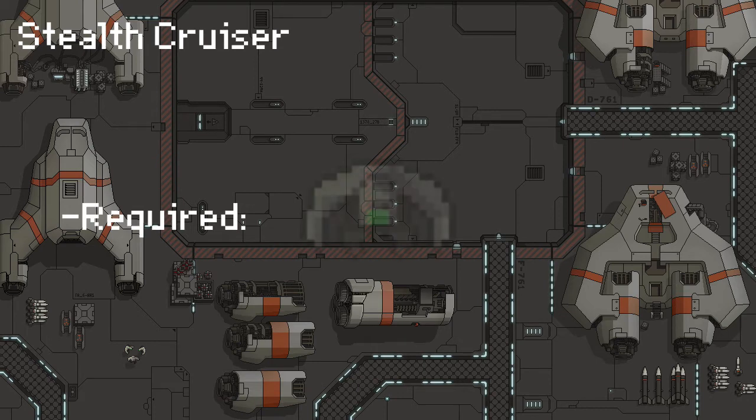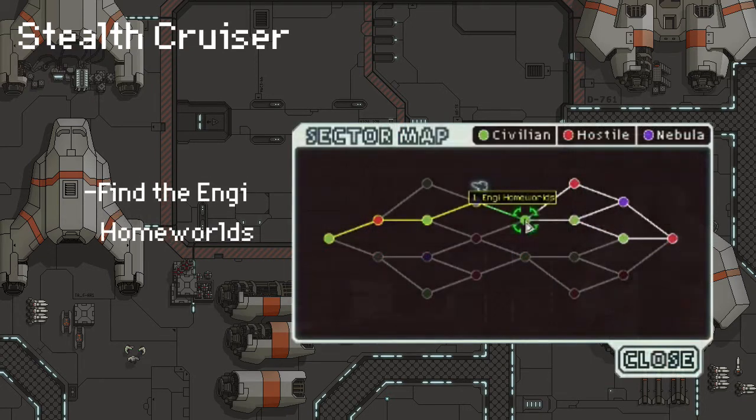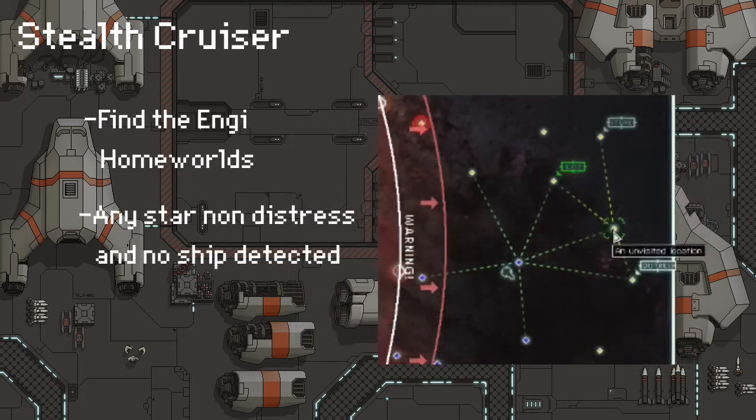First of all, to unlock the Stealth Cruiser, the first thing you need to do is you must have an NG crew member with you. Next thing you want to do is find the NG homeworld. During your journey through the NG homeworlds, the first thing you're going to want to look for is an empty star, and there's going to be a non-distress and no ship detected. Even if you have long range scanners you won't be able to find the event without actually visiting it.